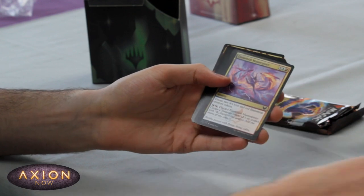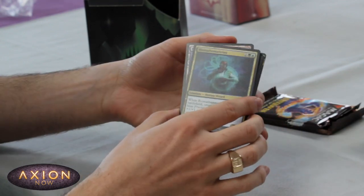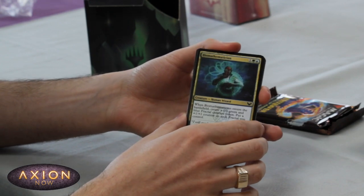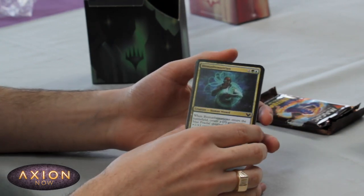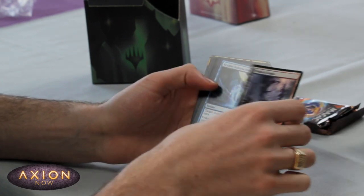Another Blood Researcher — just what we want to see. Some Prismari stuff. Biomathematician — these stack really well with each other, so if you get these in multiples you'll have an absolute army of fractals, which would be excellent. We've got the Prismari Campus — great card.